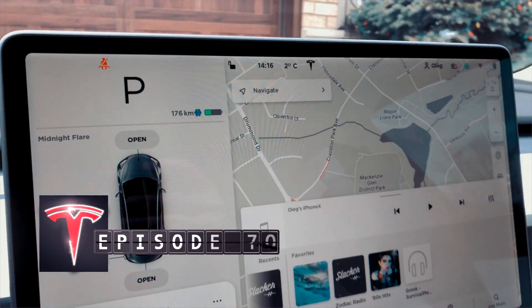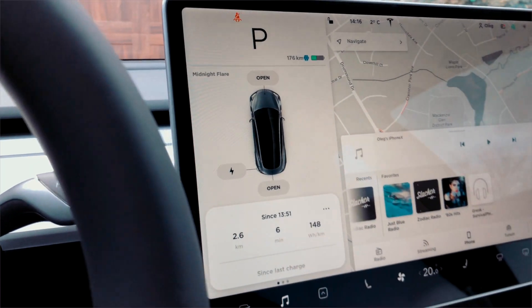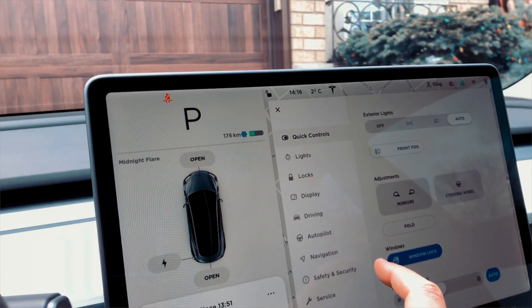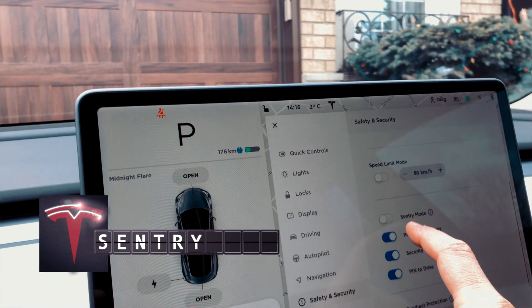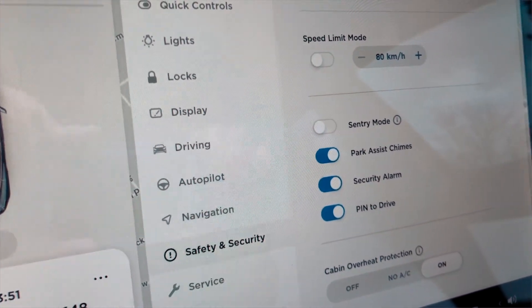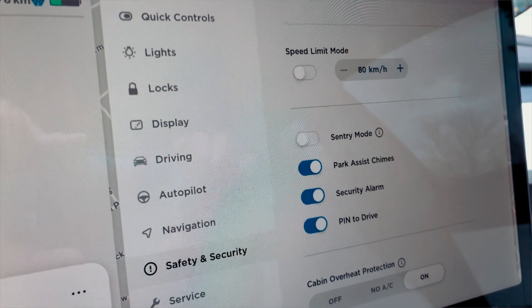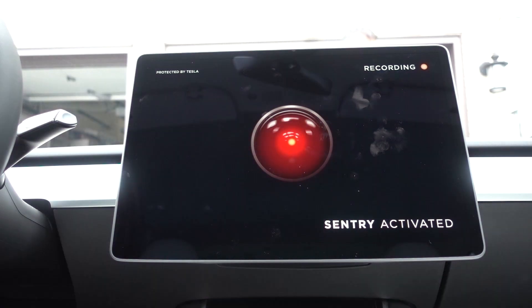Here is the model overview of the new features in the latest Tesla release. One of the highly anticipated features from the safety and security category is Sentry Mode. Sentry Mode allows you to leave your car and when people approach it, it will start recording everything around the car using all cameras and sensors — including inside and outside — saving footage of who was around the car at the time, then uploading it to Tesla servers.